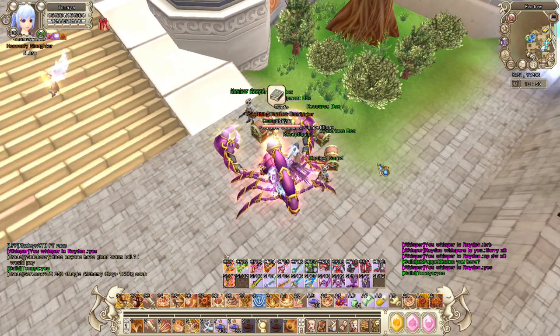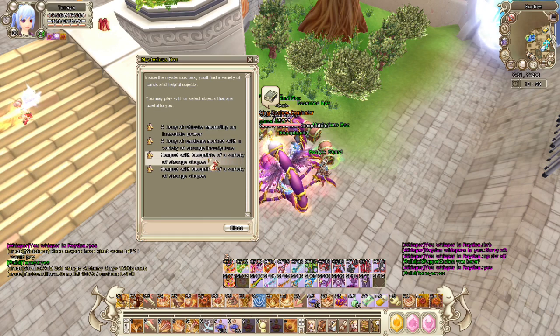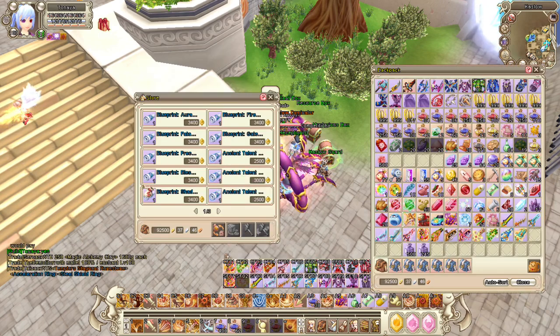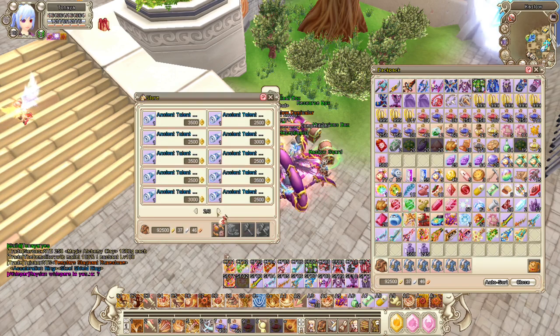You guys can also buy some blueprints in here. It's in the last box — you just have to click this and then you guys can buy some blueprints. This box is really good if you're staying at level 80.